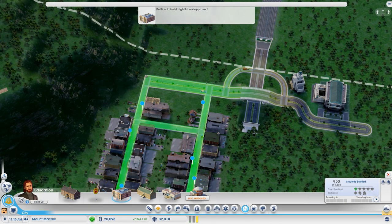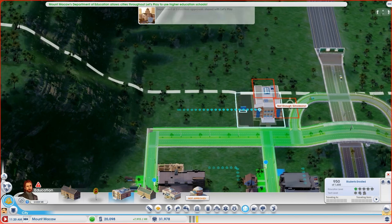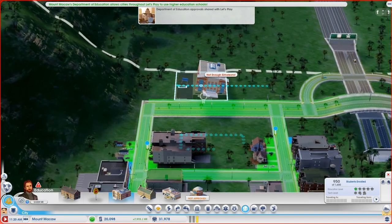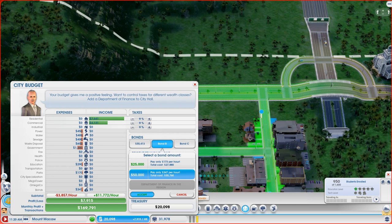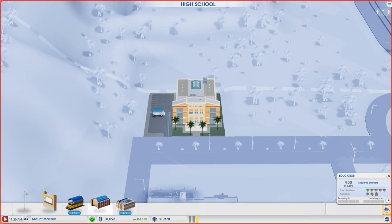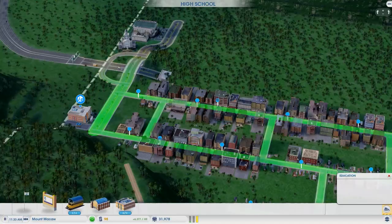Education is now available — let's pause the game. We want to put in the high school. Should we put it right in the middle or more to the side? I think I'm going to put it over here. Of course I don't have the cash, so I'll take out a bond, plop it down, and upgrade it with another school bus. I'm going to have to let the game run for a while to rack up some cash.